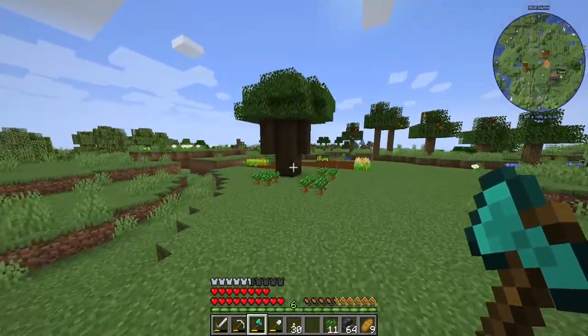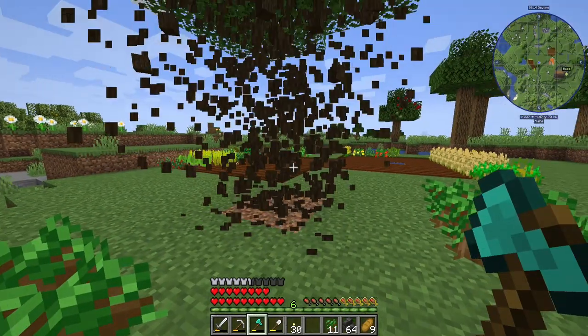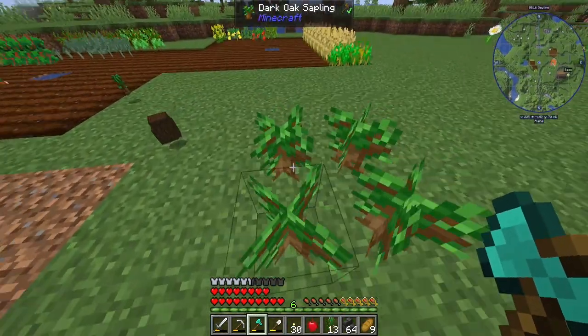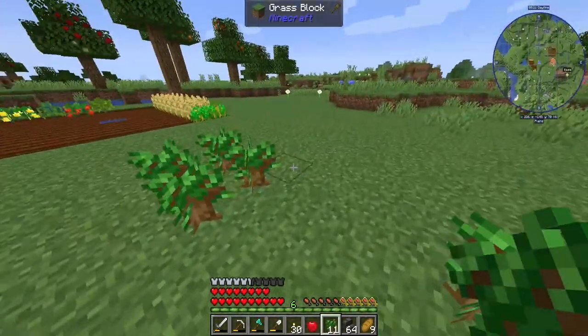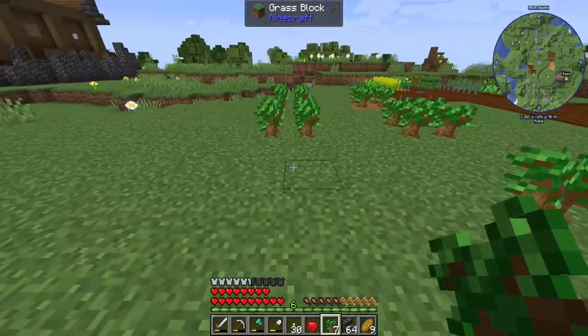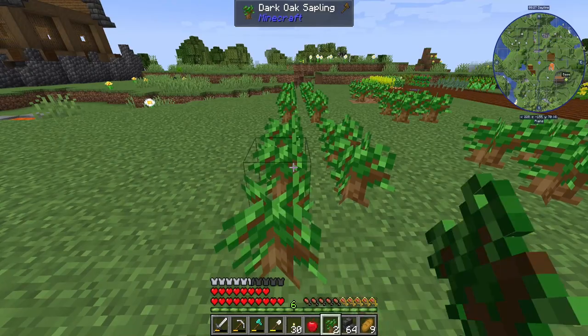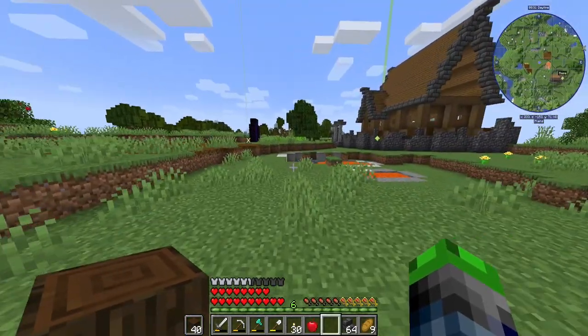There is a mod in this pack that allows you to just mine one block for a tree and it does the whole thing - it's so good. It gives you all of the saplings right away. I am in love. Those are too close. All right, we got 40 dark oak from that.